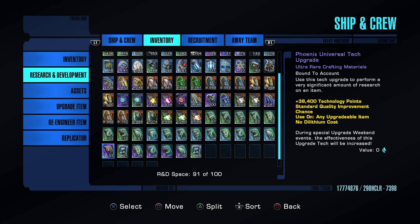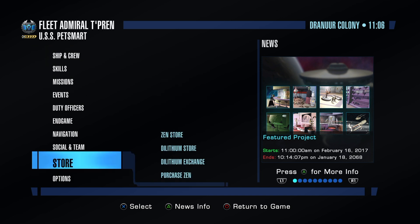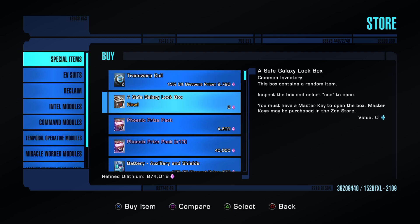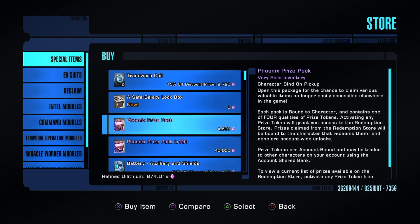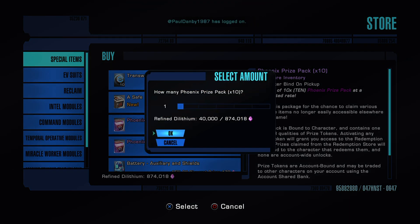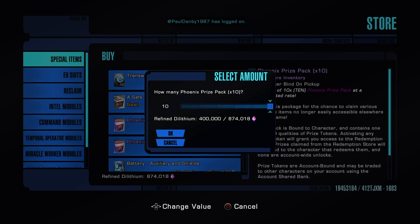You get these from opening Phoenix boxes. These are not your keyed boxes like Infinity boxes — these are Phoenix boxes specifically. We can find those down in the Dilithium Store under Special Items. These are what you're looking for. It is a little pricey, I get it, but there are a lot of advantages to opening these. Let's buy a pack of 10 — just be careful, that is a lot of Dilithium.